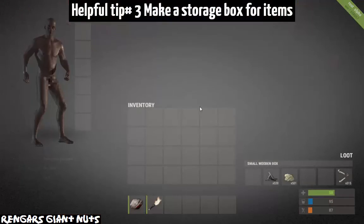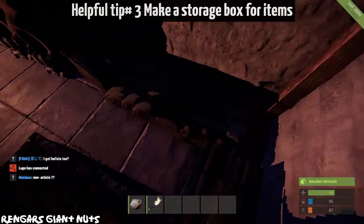Helpful tip number three — just make a storage box for items. It's great, and you can keep spare keys in there. Cheers guys for watching, that's my survival guide. Here's some takes from what I actually experienced when making this video.